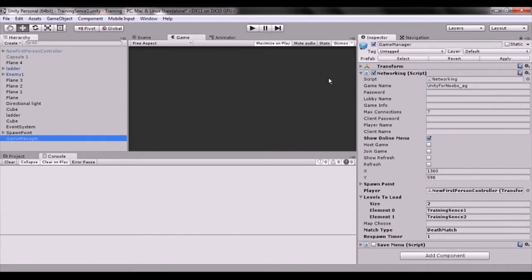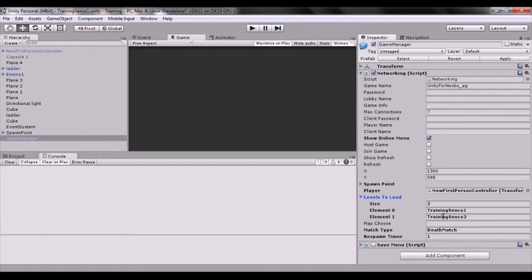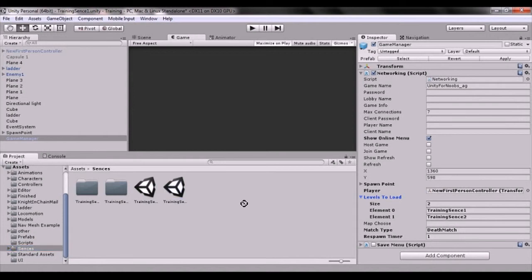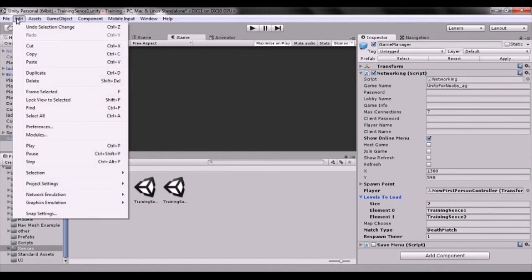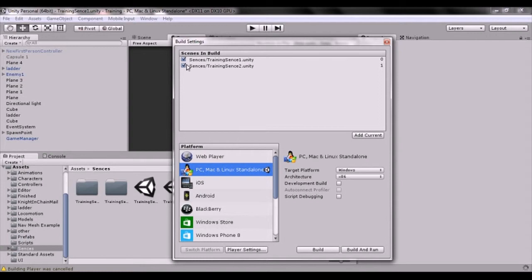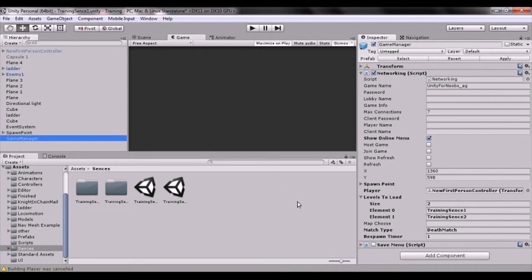In the Game Manager we have the levels to load. I've only set up two but you can set up as many as you want — just control the size and put the name of your scene in here. Copy the name and put it right here and it'll find and load it. You must also add it to the Build Settings — go here and put the scenes in the build, because if it's not in the build it can't find the scene. Go to the Game Manager, put the names of the scenes there, and that's how it finds them to load. Then we have the match type, which we'll go over in later tutorials.